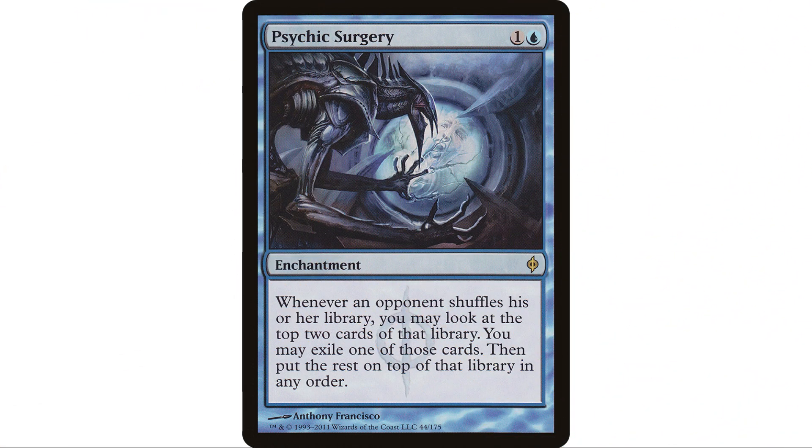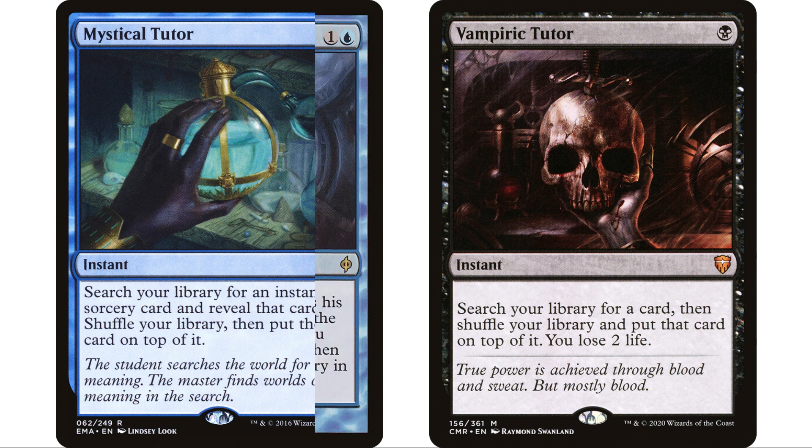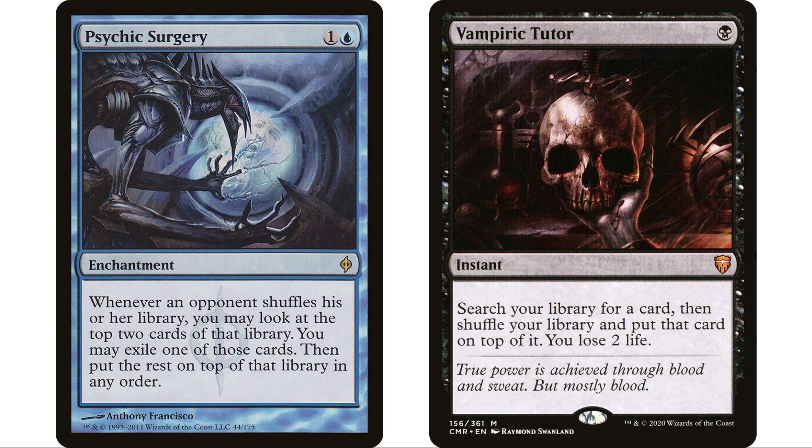I really like Psychic Surgery in this deck — it's a fantastic card that doesn't see nearly enough play. It's a one-and-blue enchantment: whenever an opponent shuffles their library, you may look at the top two cards, exile one of them, then put the rest on top in any order. It's particularly great against the Mirage cycle of tutors like Mystical Tutor and Vampiric Tutor — before they draw what they searched for, you can exile it. It's really great at hosing tutors.